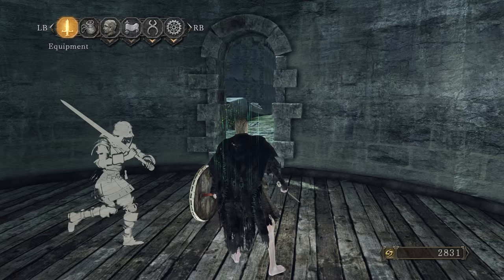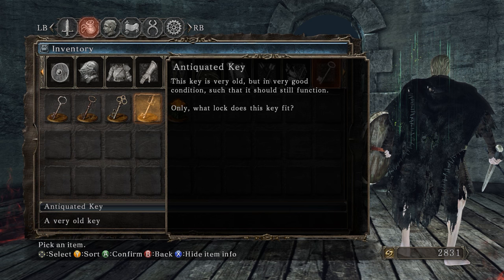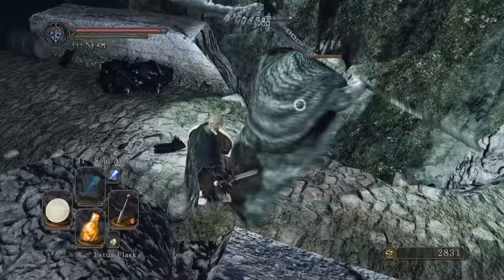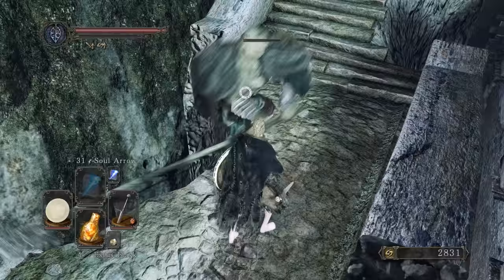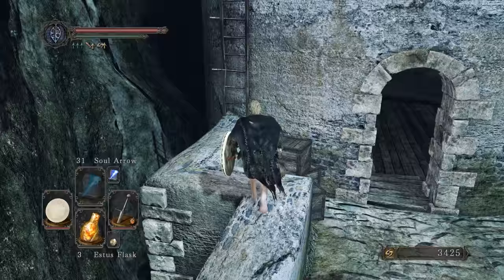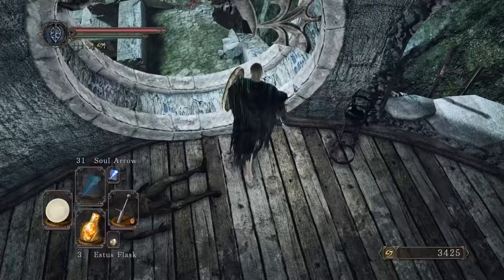We got the Antiquated Key: 'A very old key, but in very good condition such that it should still function. Only what lock does this key fit?' There's a secret behind me - a door. Let's take care of this guy without falling into the hole. There's a ladder to the left - let's climb up and see what's up here. There is some loot - large titanite shard, we're going to need those for our weapon. Let's jump back down.